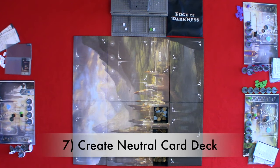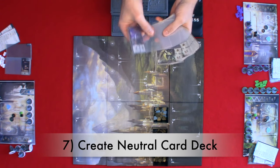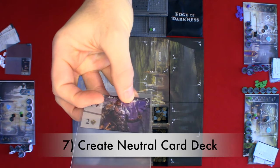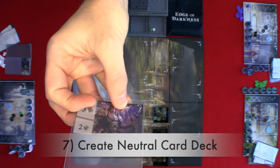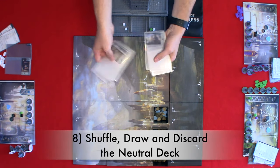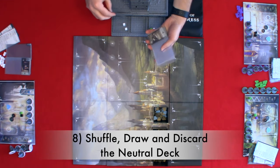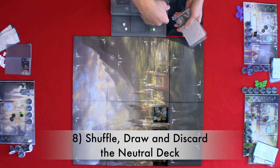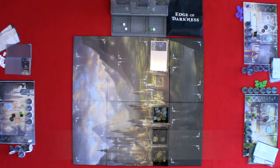Step seven: create your neutral card deck. Based on the number of players, you will create the neutral card deck. If you're playing a two-player game, you will discard the cards that have three and four. If you're playing a three-player game, you'll discard the cards that have four. And if you're playing a four-player game, you will use all of the neutral cards. Step eight: shuffle, draw, and discard your neutral deck. Shuffle the neutral card deck, draw three to place on the threat tower, and then place the rest in the discard location.